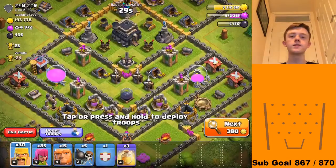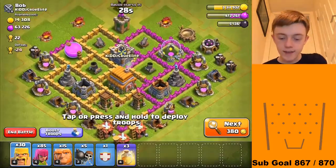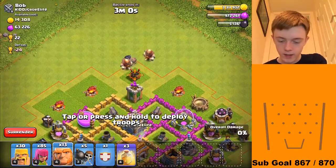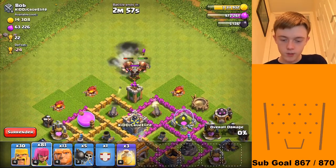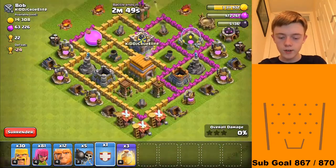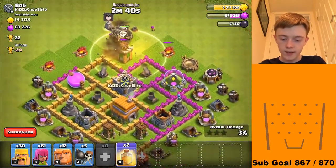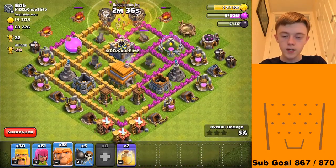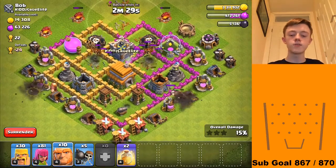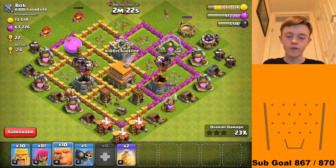I'm going to be looking for a base with low-level air defences or air defences upgrading. Here's one with absolutely no air defences whatsoever besides that one — we've got that air defence but I can easily get rid of it. There's a giant bomb right there; we'll use a few archers as well as giants and go with another giant to tank for the balloons. I'm going to go right here — I'll instantly get air bombed twice so we're definitely going to heal that, then use a giant on both of these wizard towers. This is a reason why symmetrical bases are not always a good thing.